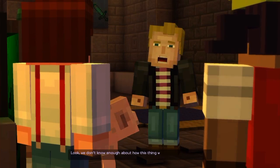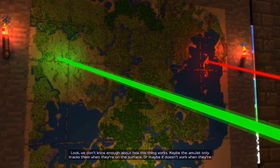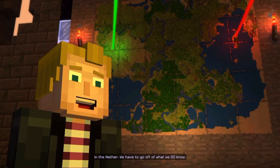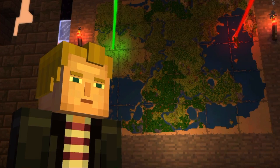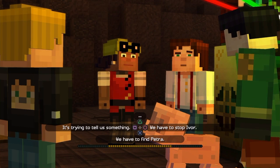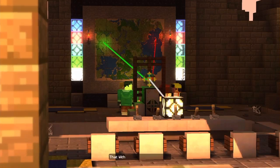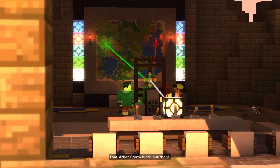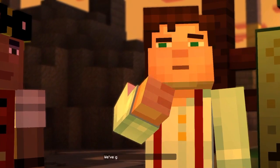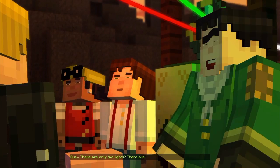Look, we don't know enough about how this thing works. What about the other members - there are only like two lights on. They're on the surface, or maybe it doesn't work when they're in the Nether. We have to go off what we do know. We have to find Petra. That Wither Storm is still out there. We know that Gabriel was trying to tell us something. We've got to find the Order of the Stone, but there are only two lights.